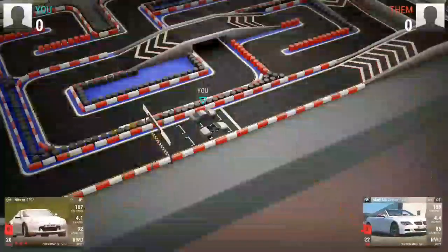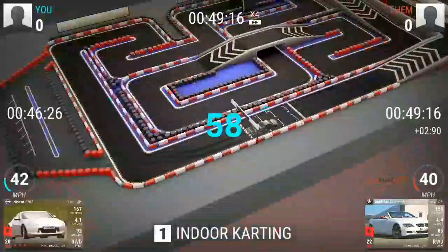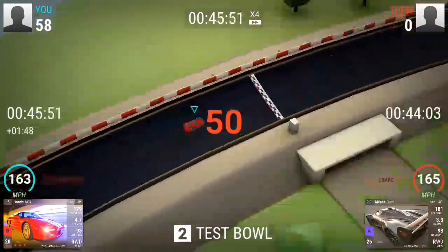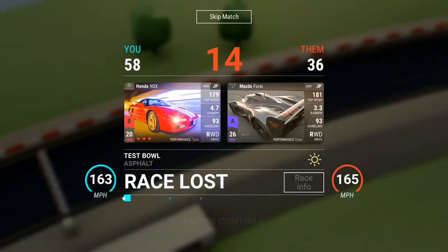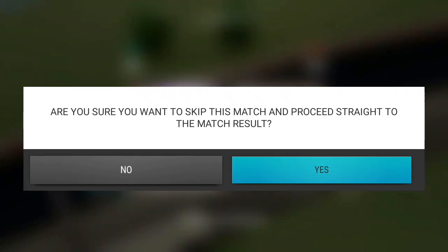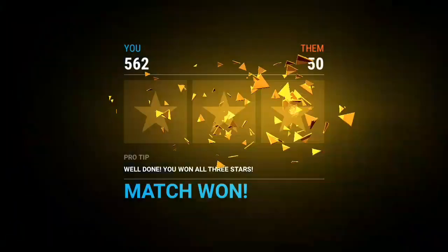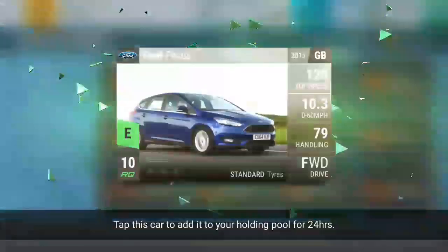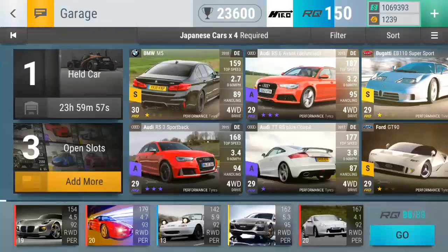He puts that Furrai there on the testbowl, which was actually pretty interesting. But the NS6 is a good car for testbowl. As you can see, we just lose by two miles per hour there against Furrai, which is actually pretty insane there. I didn't expect that to be that close.